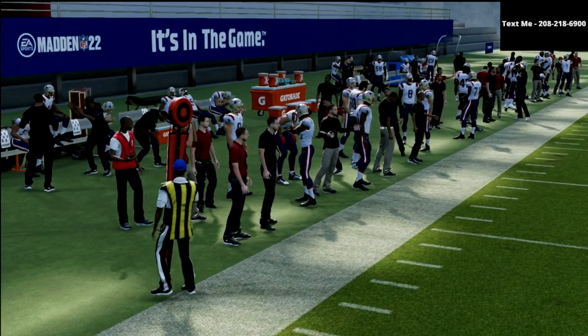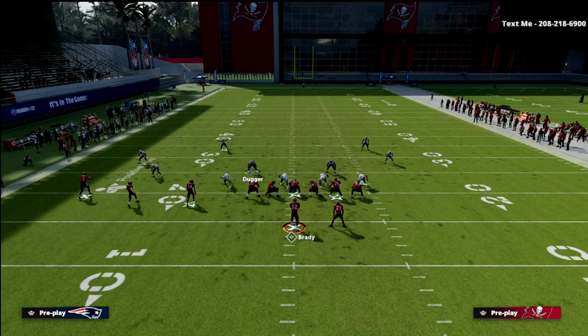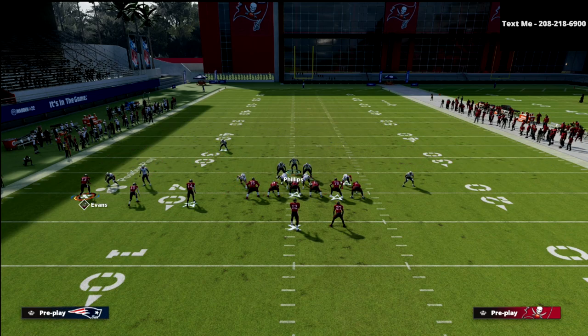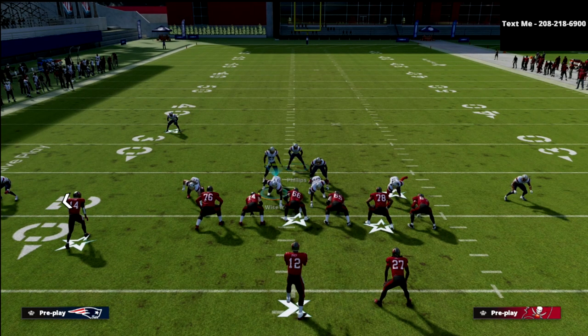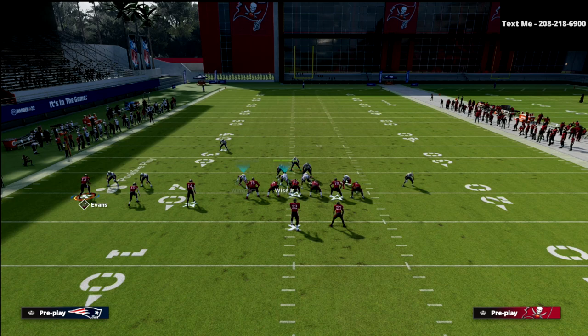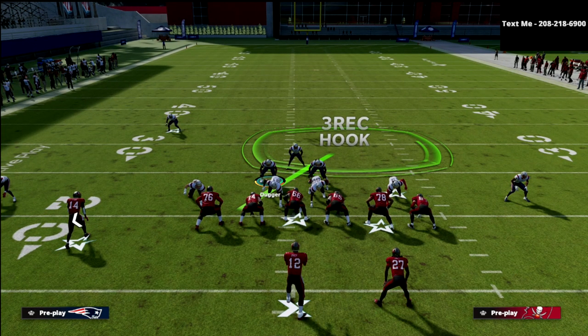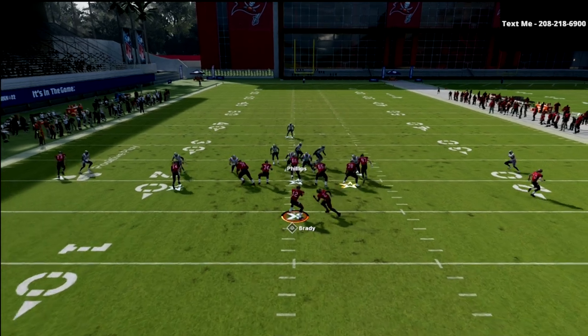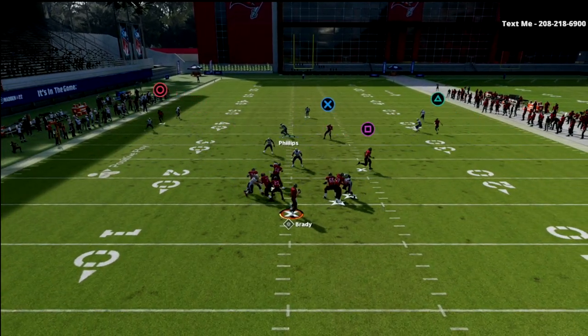The beauty of this defense is that it can easily adapt to trips tight end in multiple different directions. Here's another popular setup out of PA Slot Corner. We're in Cover 3 Buzz Match, we've put this guy in the quarter zone, brought him down into the box, and you can user this guy and leave the hook curl to make it a little easier without needing to audible. Your primary responsibility is to carry any crossers. The seam flat will carry as well and it does a pretty good job across the board.